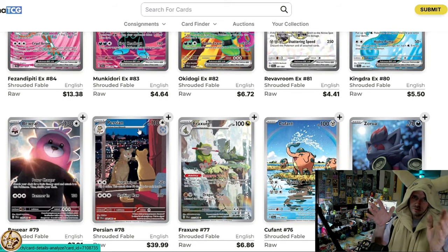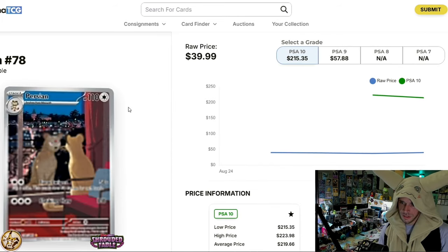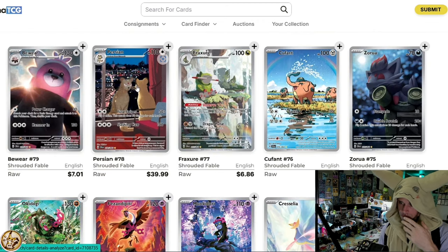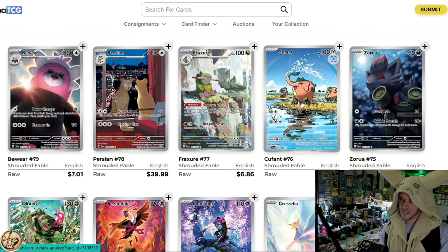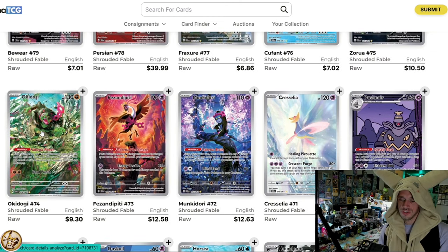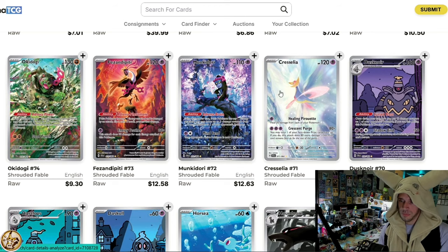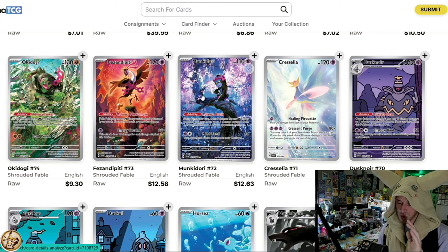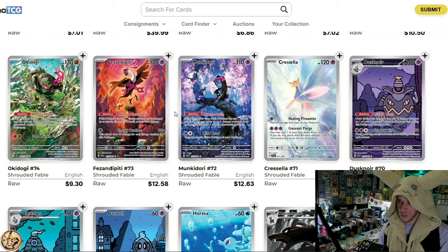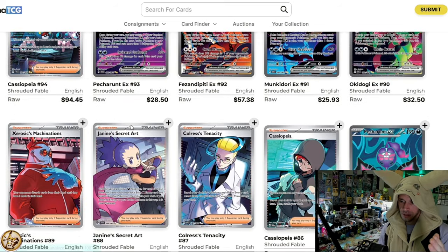Here's the saving grace for Shrouded Fable — it's the Illustration Rares. This Persian is an absolute banger. I love the Kufant. The Pheasant Dippity, the Monkey Dory, and the Oogie Doogie — these three should have been SIRs. Tell me that Monkey Dory wouldn't be amazing as an SIR. I probably would not be making this video if these three were SIRs instead of the ones that are SIRs, and those SIRs were just full arts. All they had to do was switch some things around and add that beautiful Kingdra promo — if that Kingdra promo was up there with the SIRs, things would be a little, maybe even a lot different.